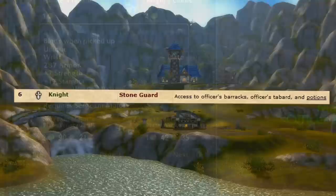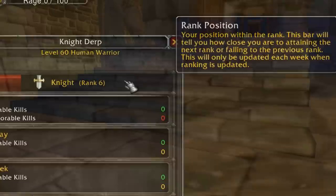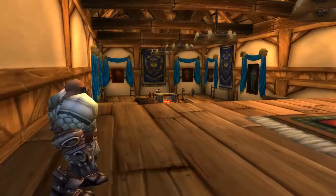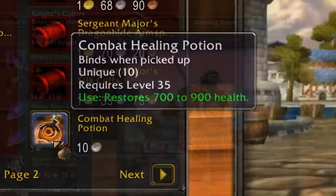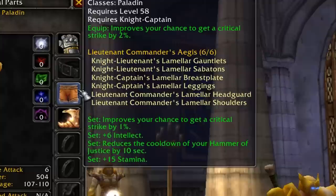Rank 6, which is Knight and Stone Guard, is where things start picking up in terms of rewards. We're still in the casual range in terms of time investment, and most people will be able to reach this without going too far out of their way. At this rank, you also get access to those special rooms I mentioned earlier, called the Officers Barracks. In here you get access to a bunch more vendors, and you can buy the second iteration of your faction tabard and some cheap healing and mana potions. At rank 7, which is Knight Lieutenant and Blood Guard, you can finally start working on your armor set. Every single class gets a special armor set with unique set bonuses.